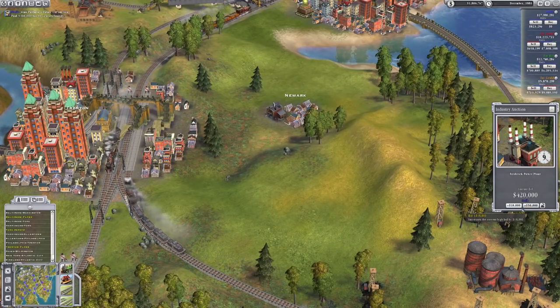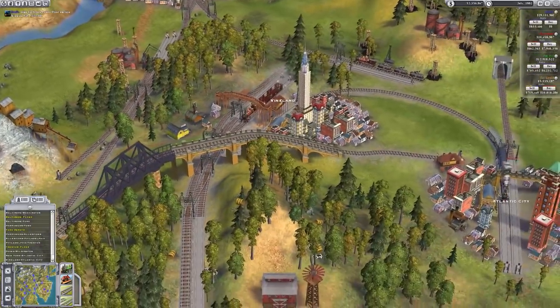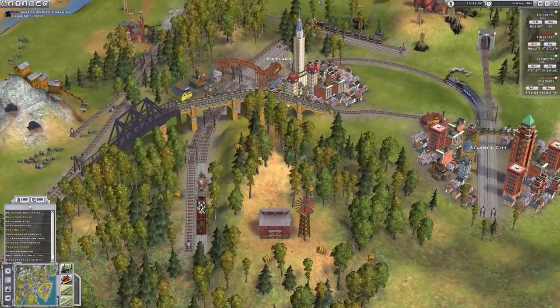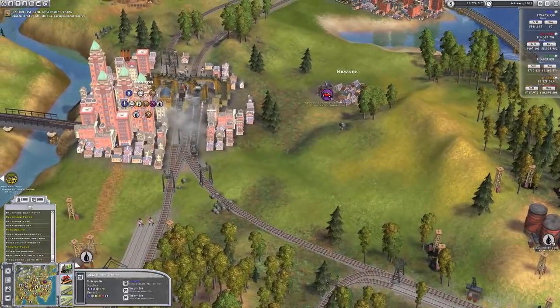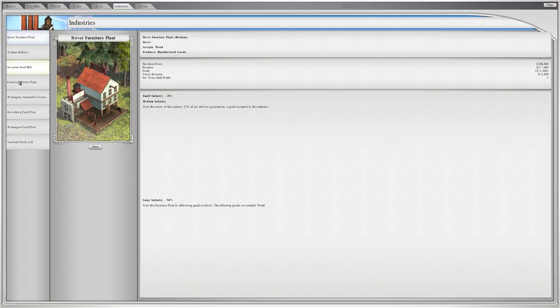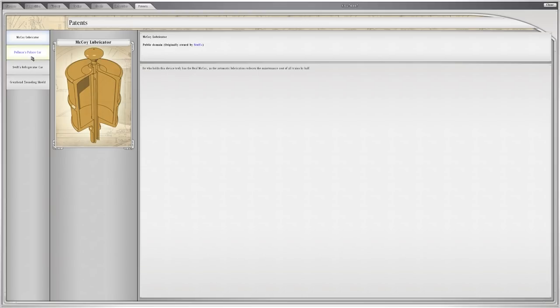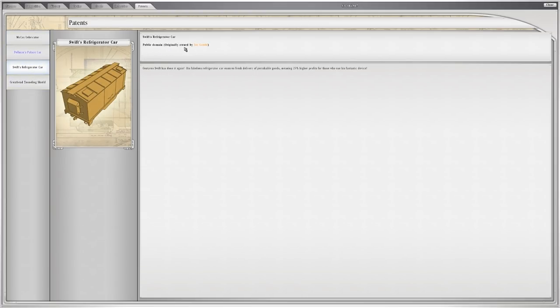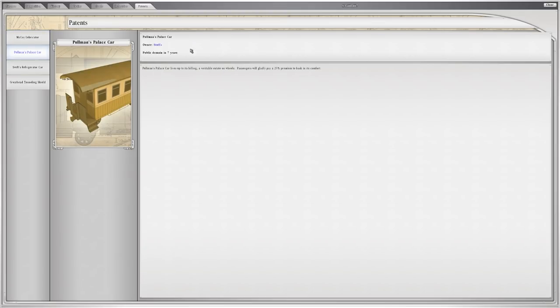I almost missed that - I was going to go through the victory screen and discuss it but I had auctions in the background because the game doesn't pause when you go into these screens. Luckily we came back and saw - it was Pullman's Car being auctioned, a 25% premium for passengers. We get 25% more money for passengers. We have the McCoy's Lubricator patent - now public domain - same as the refrigerator car originally owned by Jay. The Gay Head Tunnelling we didn't bid on. We own the Pullman's Car patent for the next seven years.